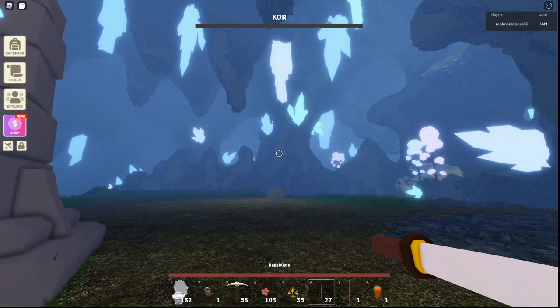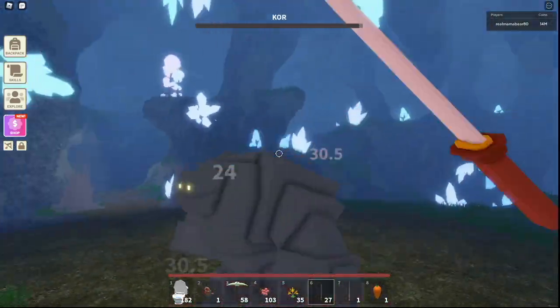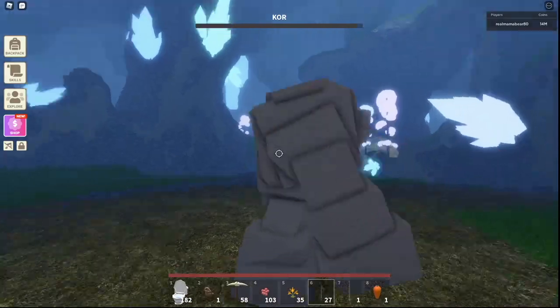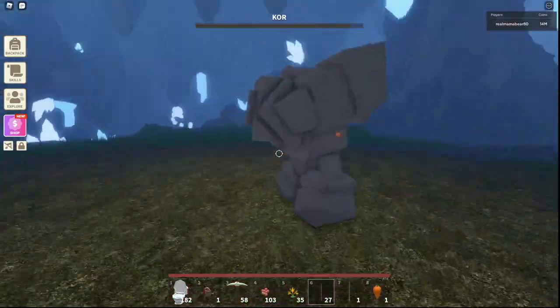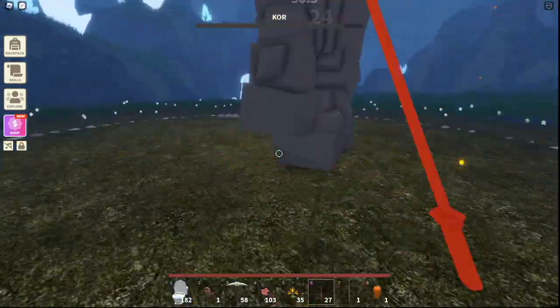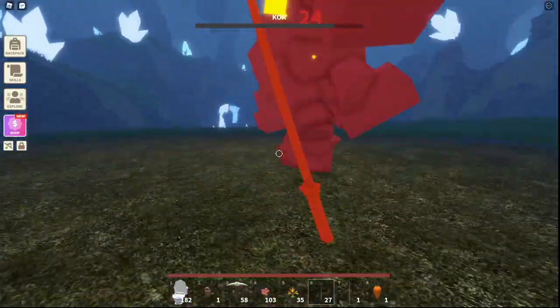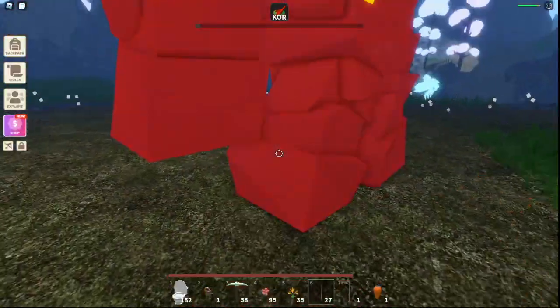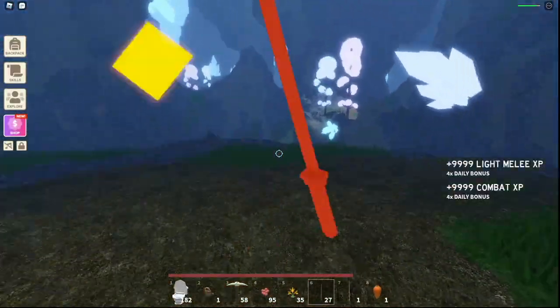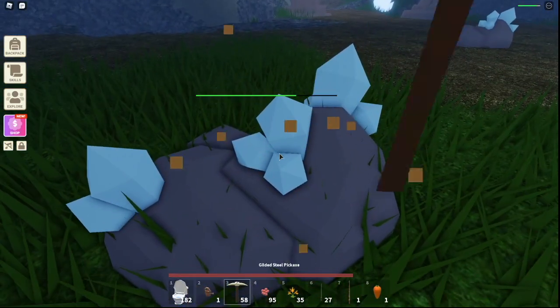We're going to summon Core, and this is going to be a crazy boss fight. Maybe I shouldn't have done this alone! Just start hitting him — I'm getting a bunch of hits on him. You can see above the boss his health bar; it says 'Core' and you can see his health is going down quite a bit.